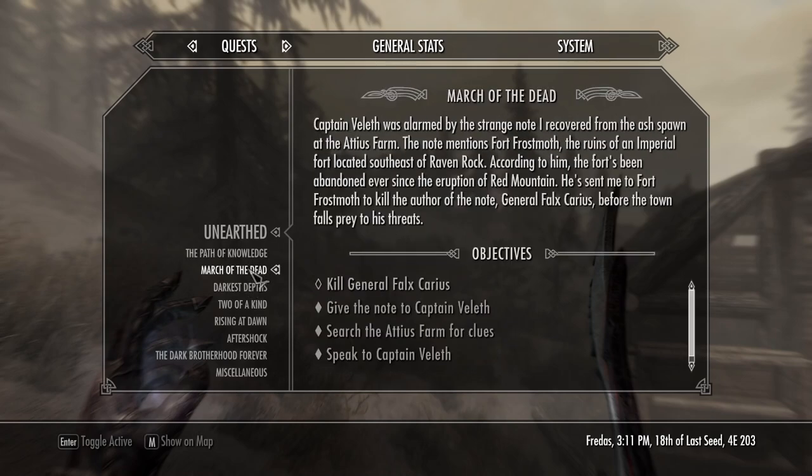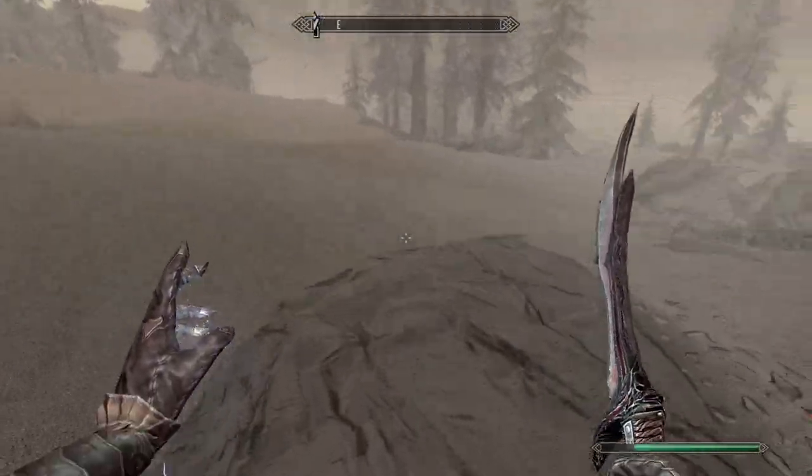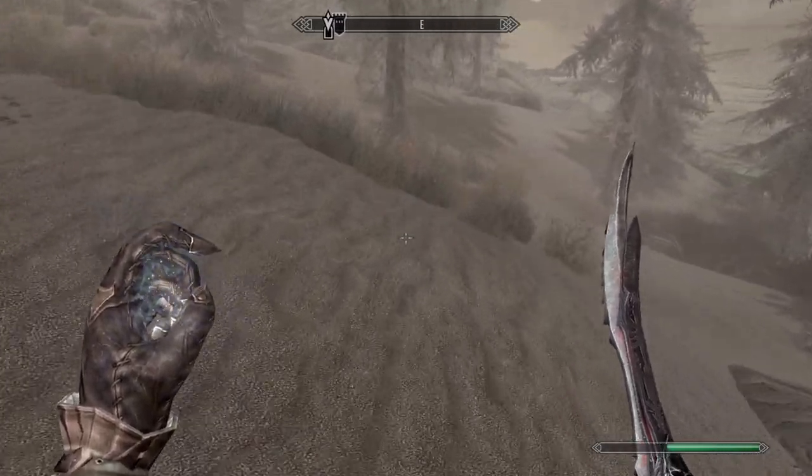Let's do March of the Dead. Captain Veloth was alarmed by the strange note I recovered from the ash spawn at the Attius farm. The note mentions Fort Frostmoth, the ruins of an Imperial fort located southeast of Raven Rock. According to him, the fort's been abandoned ever since the eruption of Red Mountain. He sent me to Fort Frostmoth to kill the author of the note, General Falx Carius, before the town falls prey to his threats. Now that I've played Morrowind, I have actually been to Fort Frostmoth and met General Falx Carius, although he was called Captain Falx Carius at the time - I guess he was promoted in between.